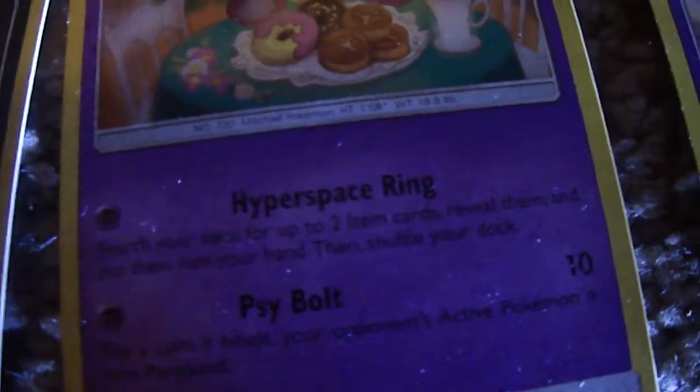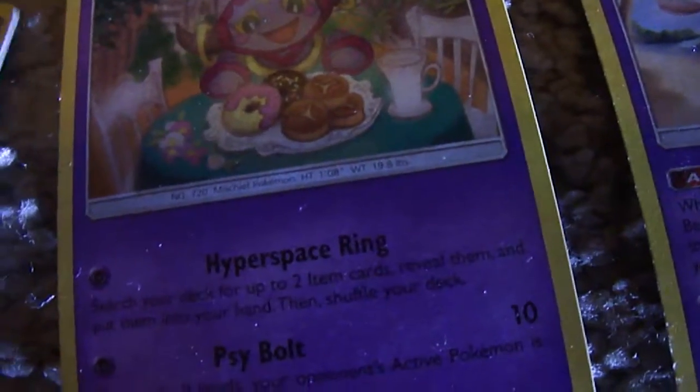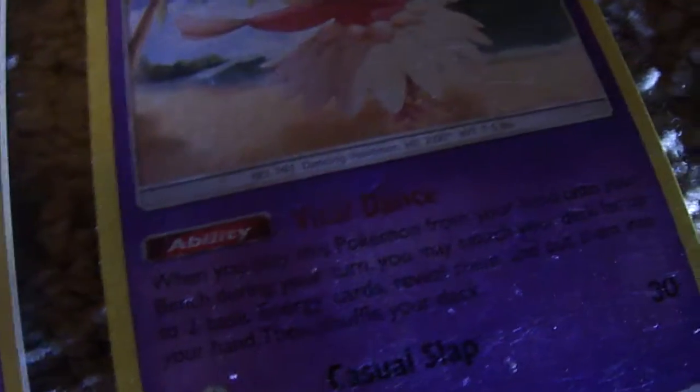Then we've got Hoopa. His Hyperspace Ring really changes the deck — it makes it a lot easier and quicker to build up my things. Ostrichos's Vital Dance ability can come in handy. And Alolan Sandslash — his ability, Slush Run: once per turn before you attack, you may draw a card. That can come in handy a lot.